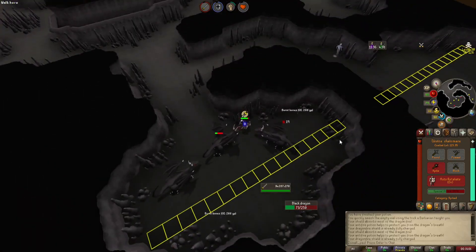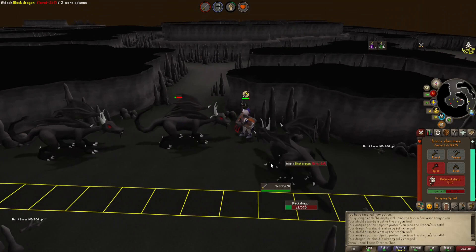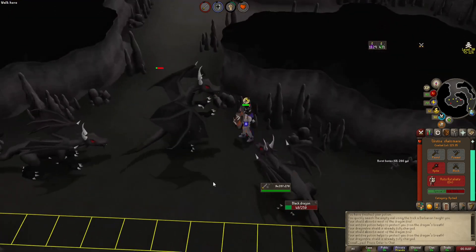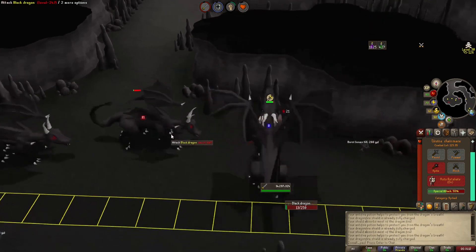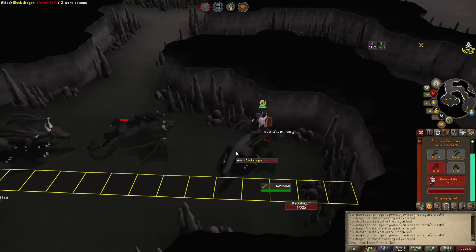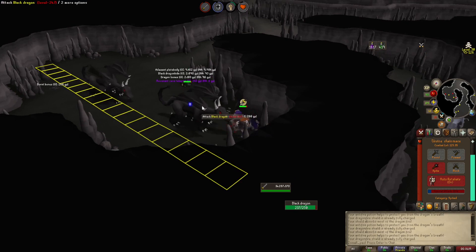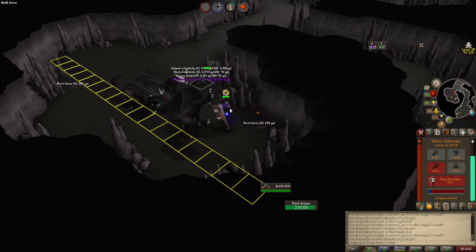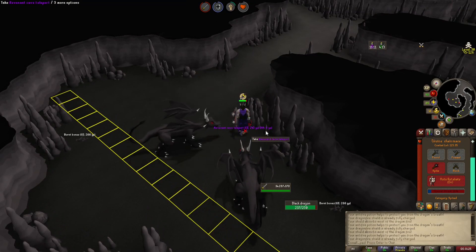Obviously Abyssal Demons are much more dangerous. Pretty much any task where monsters are not aggressive is more dangerous. If I wanted to be maximally safe I would be back here on this tile — then a PKer has to work a lot harder to get to me. They have to be here and I'd have plenty of time to react and teleport out.